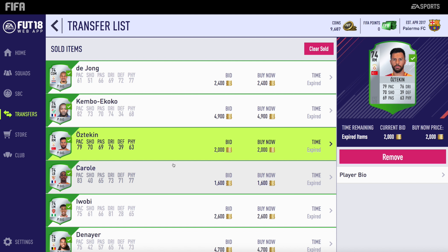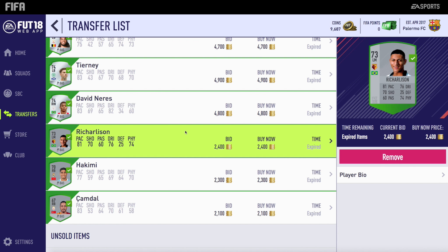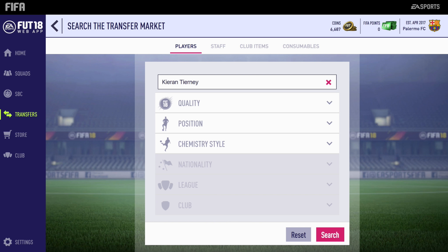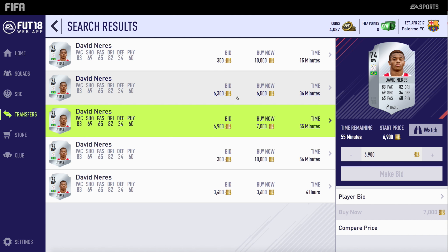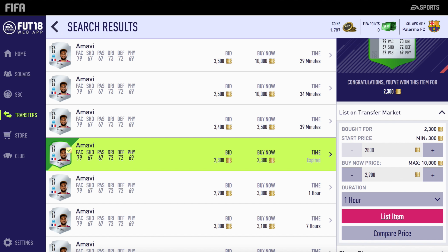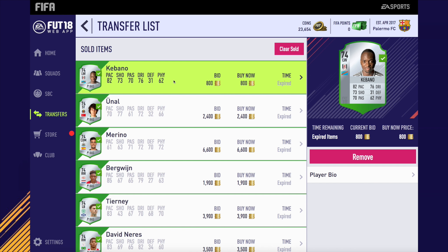De Jong, multiple Galatasaray players, Richarlison, Hakimi, Neres — they've all sold. We're on around 9,000 coins because we've gone and bought some more players. We're going to get this Celtic left back for 3,000 coins, listing for around 3.9k. We also get another one of these Neres — if any Ajax fans or Brazilians know how to say his name, please let me know. We get Amavi as well for 2.3k, listing up for 2.9k. We've got around 23,000 coins now.